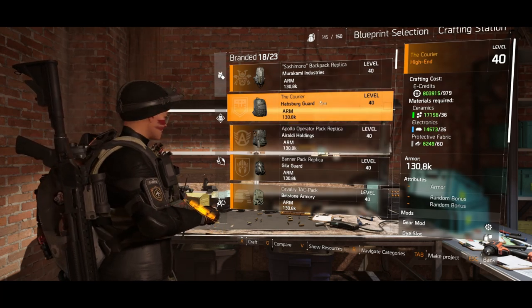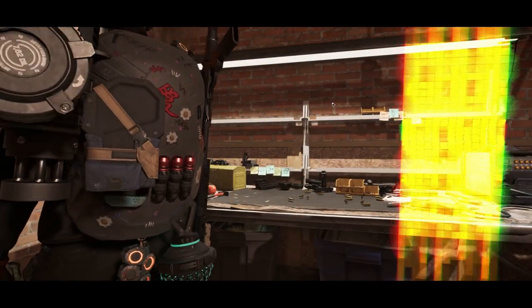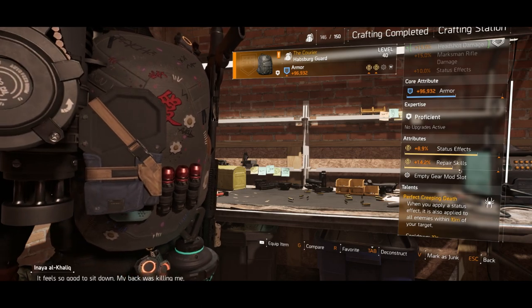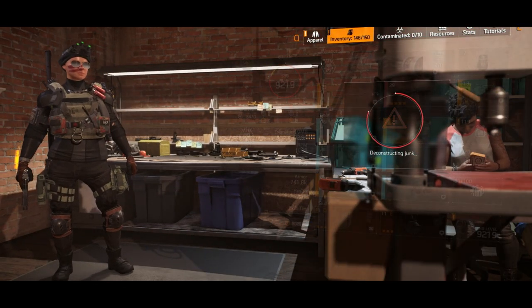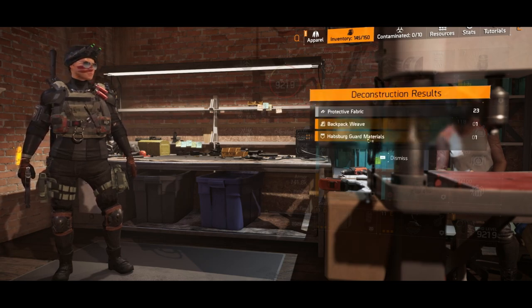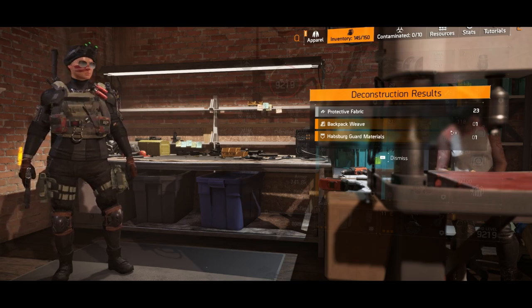What is interesting though is you can use these materials — 36, 26, and 60 — and craft yourself one of these. I'm after a status effect headshot one for a build I'm doing. Once you've crafted it, pop into your items and deconstruct it.